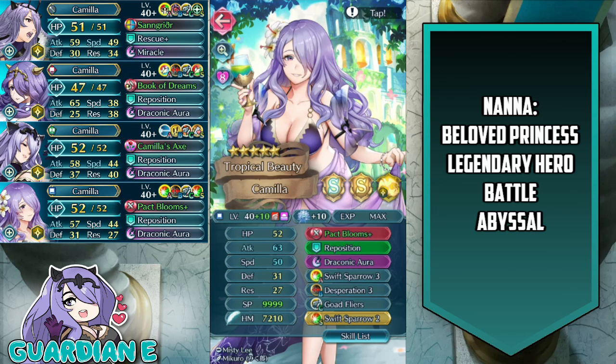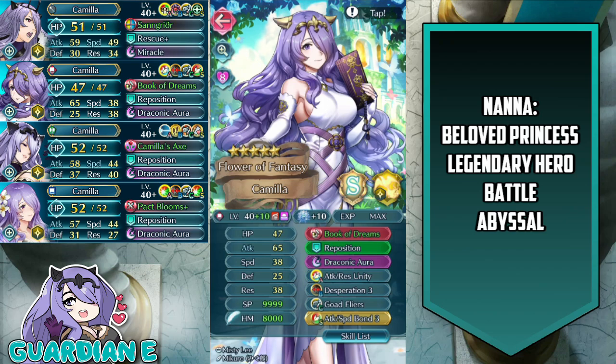Tropical Beauty Camilla runs Pact Blooms Plus with Attack Asset, Reposition, Draconic Aura, Swift Sparrow 3 in the A slot and Swift Sparrow 2 as the Seal, Desperation, and Goad Flyers. Adrift Camilla at Plus 10, 10 Dragonflowers, Summoner Support, Attack Asset, has her Book of Dreams with Special Refine, Reposition, Draconic Aura, Attack Res Unity, Desperation 3, Goad Flyers, and Attack Speed Bond 3 for the Seal.